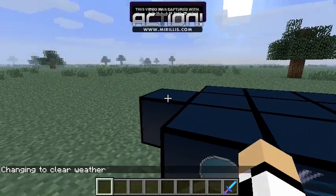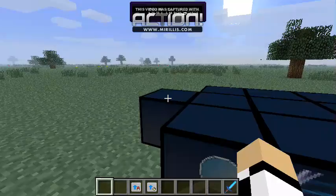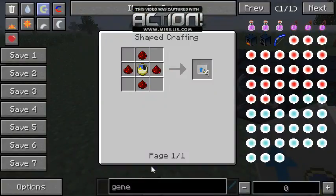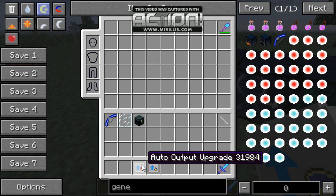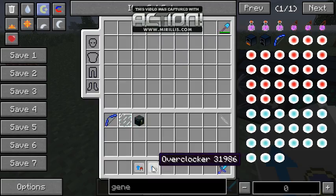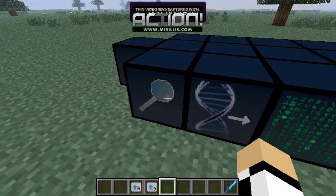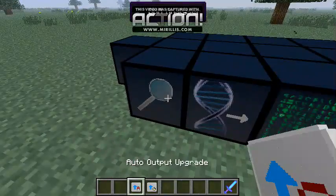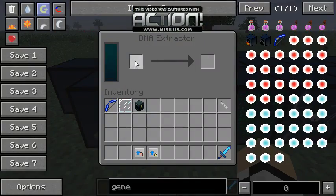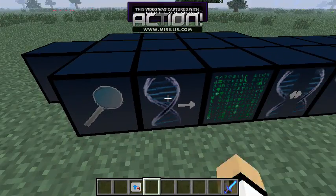Let's let it finish in there. By the way, there are upgrades for these machines. This is the overclocker - it speeds things up, it's made with redstone and a clock. This is the auto output upgrade, it's made with iron and redstone. The auto output upgrade looks for anything with a container next to it, so if I put this next to here it'll automatically move items into the adjacent container, and the overclocker makes it speed up.